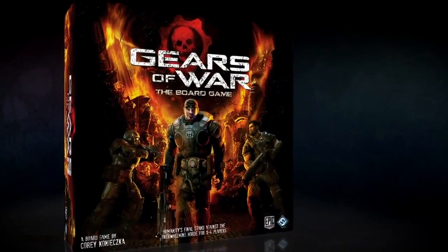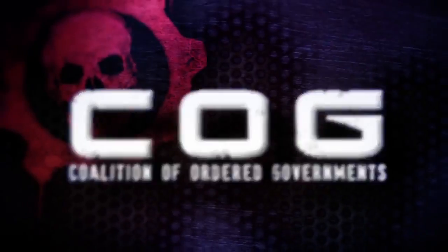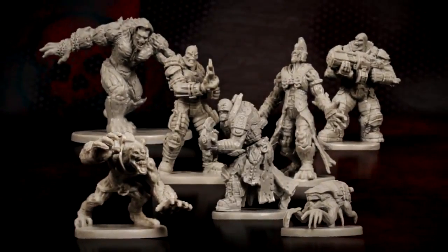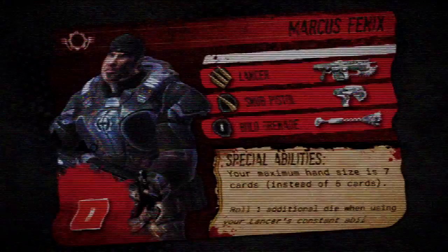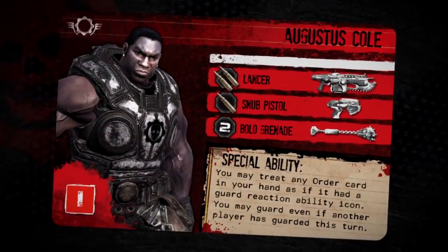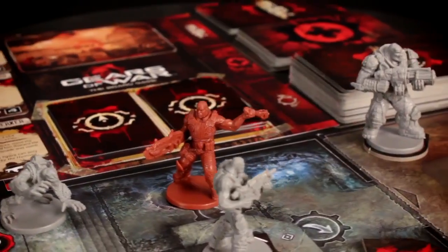Gears of War: The Board Game is a cooperative game that pits the soldiers of the Coalition of Ordered Governments against the cunning and relentless forces of the Locust Hordes. Choose from one of four COG soldiers, each with his own special abilities, and face off against an intelligent, varied game system in seven uniquely constructed missions.